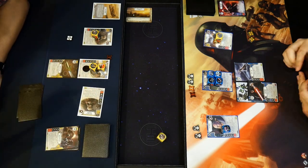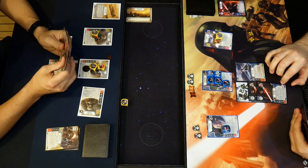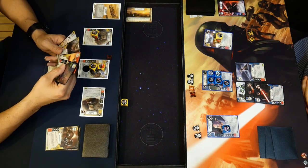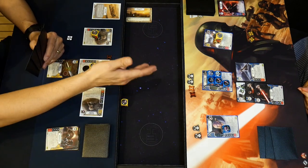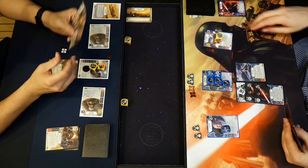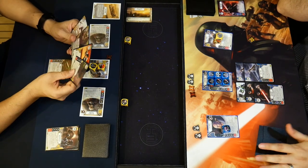Symbio rolls out a Marauder getting shields, while Cooney plays another Palp's Lightsaber for free. Cooney now has two sabers on Palp at no cost — impressive value. Symbio pays one and plays Force Jump for plus three health. He comments on how thematic and powerful Palp feels with unlimited power scaling through his health-per-ability passive.